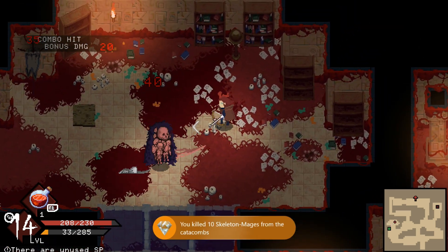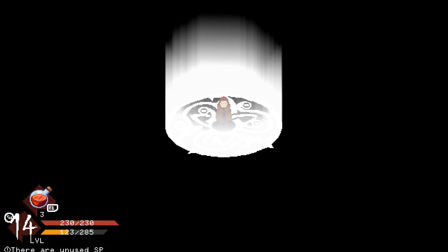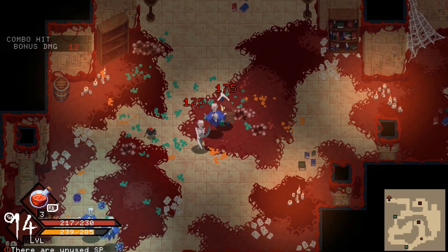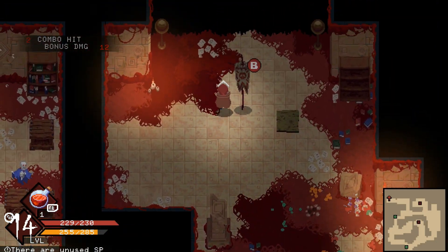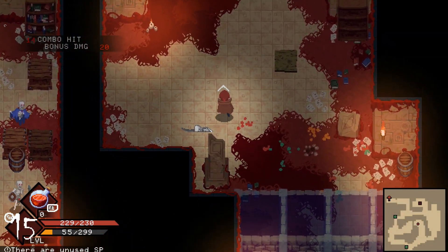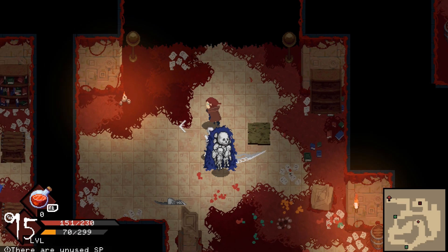Once you finish off the mini-boss, that is 1 of 4. Instead of just continuing on, I found an easy method: if you pause, you can return to the sanctuary, which will replenish all of your health and give your potions back. Then head out through the door again and make your way to the next mini-boss. Repeat that 3 more times until you kill a total of 4.